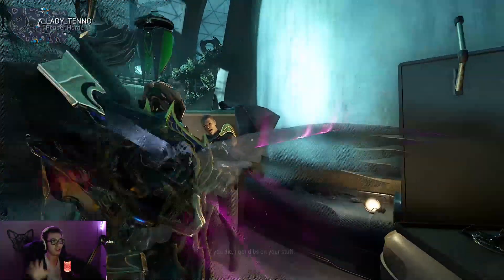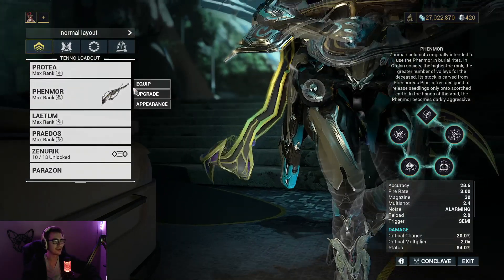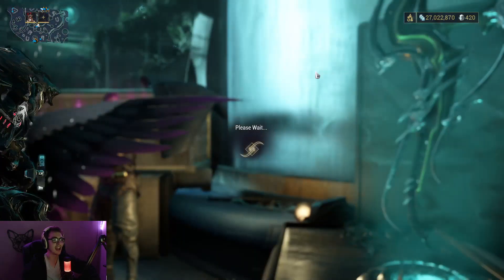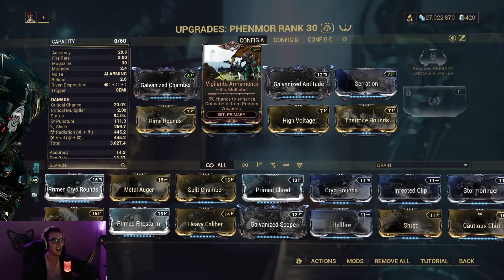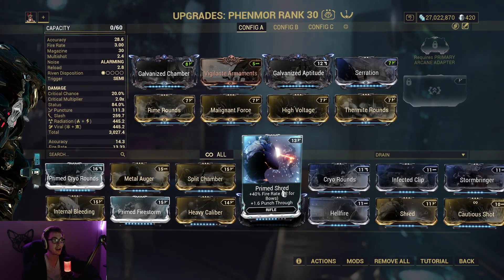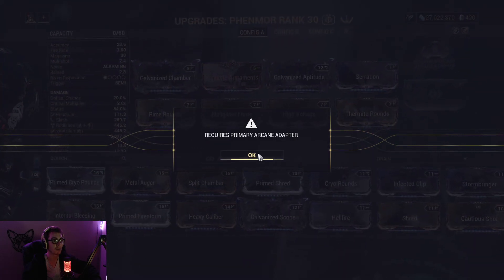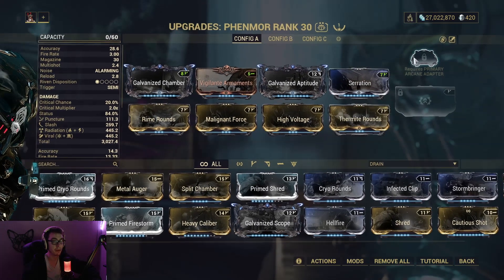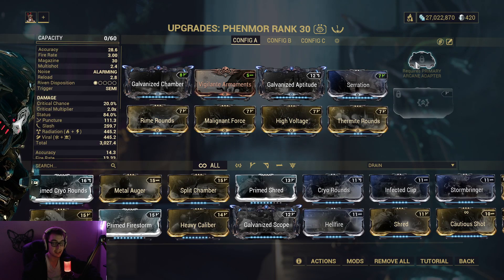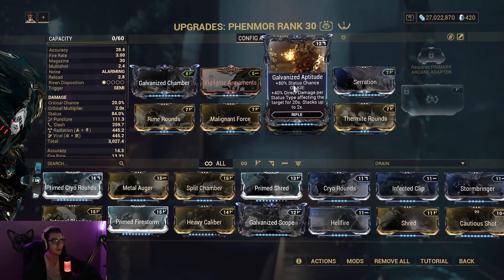The Fenmore — it's not a perfect build, it's like a decent enough build. It's only two Forma, and you'll see why: I would like to throw on Primed Shred but I would need a lot more Forma. I would also like to throw on my Primary Arcane Adapter, but I'm just missing some Steel Essence right now so I just haven't bothered doing that.